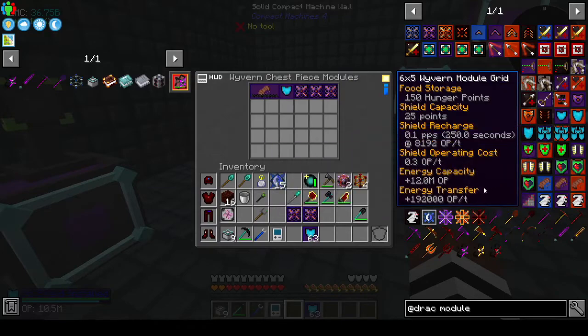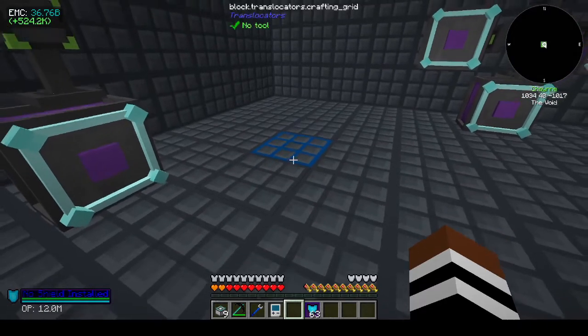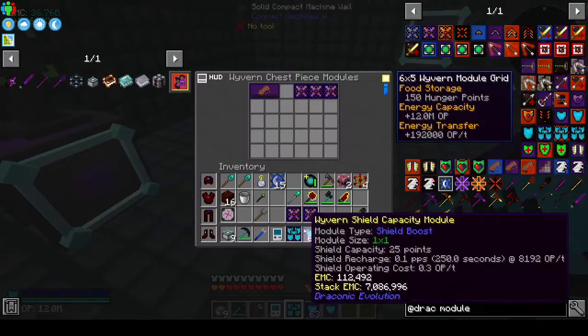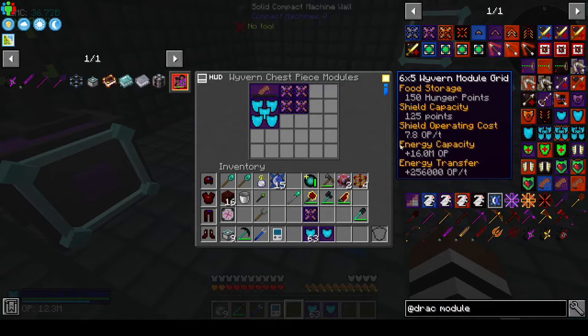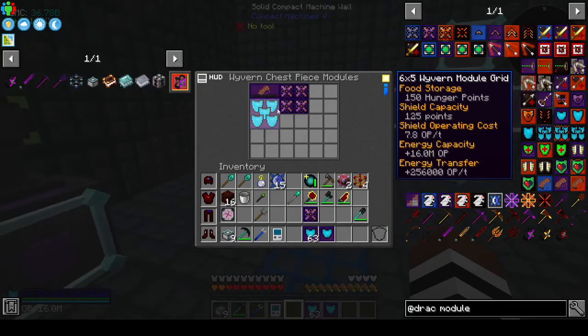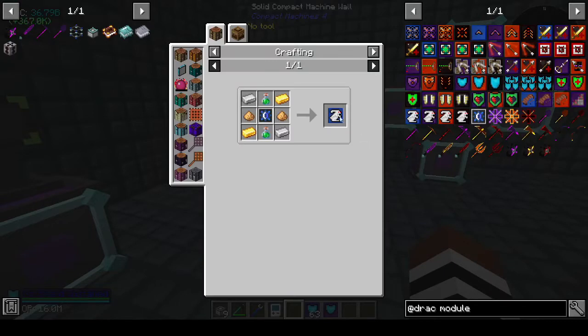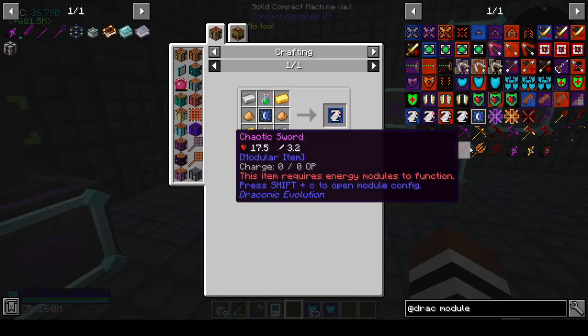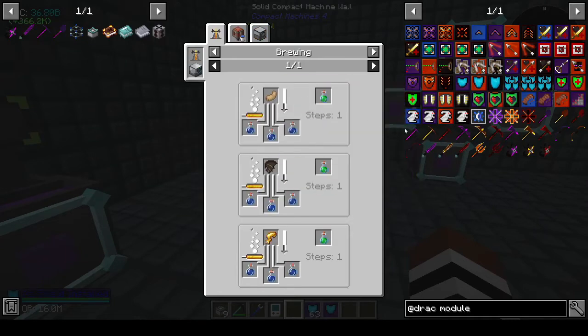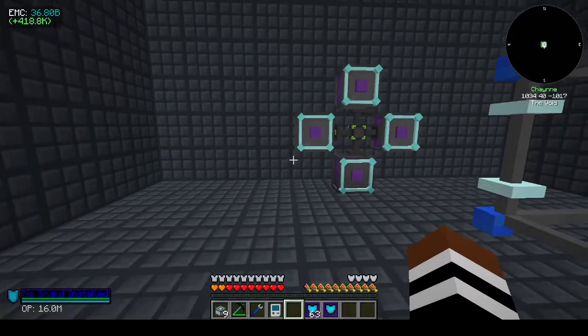Shield boost - but I had a big shield boost, so why did that not work? No, Control G. No shield installed - but I thought I had a shield installed. I don't understand why it's telling me that because we have shield capacity. Jump boost - do we need rabbit's feet? Potion of leaping - I haven't seen any rabbits in this pack. Wyvern capacitor. It says we have no shield installed but I have a shield in the suit.